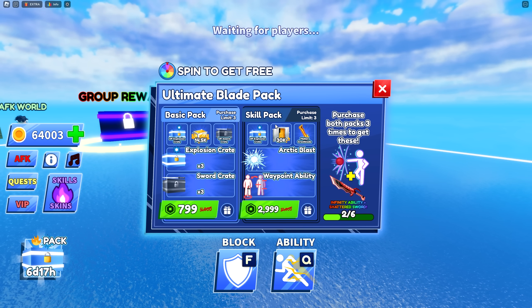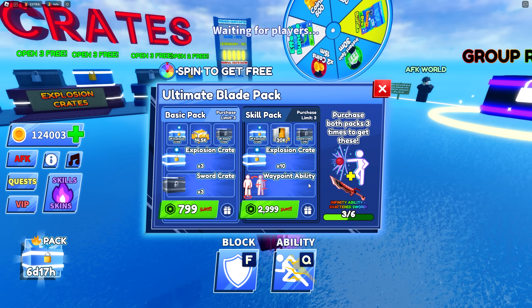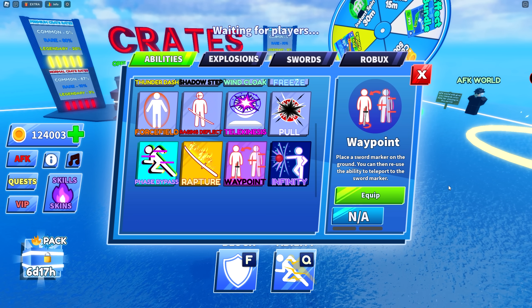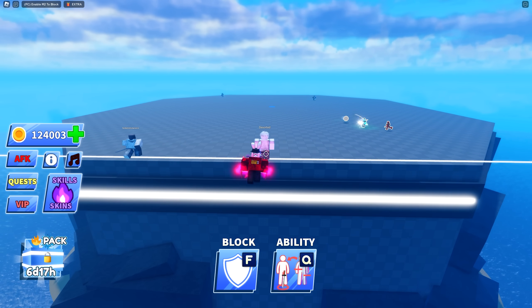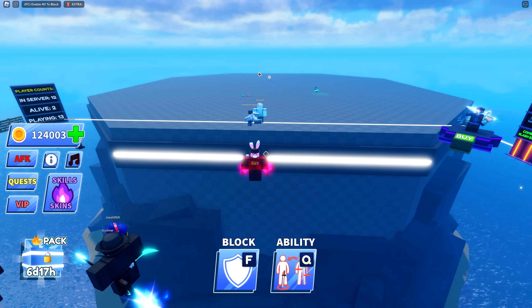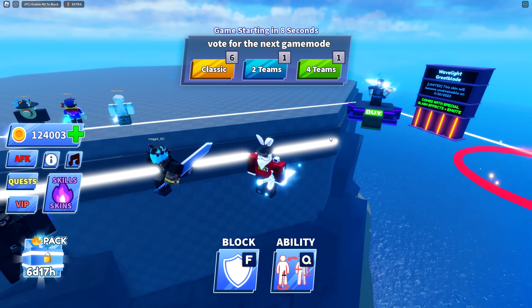First skill pack purchased — 3,000 Robux. Before buying the next one, I want to check out Waypoint. Reading the description: 'Place a sword marker on the ground — you can then reuse the ability to teleport to the sword marker.' That is kind of insane. I'm going to try that out. Also grabbed the new ability pickup here to check if it has a delay like last week's.